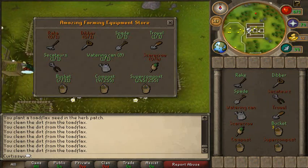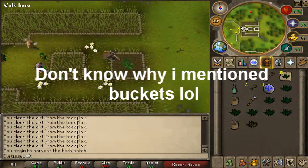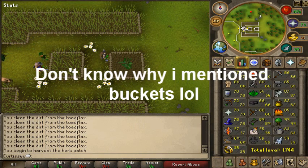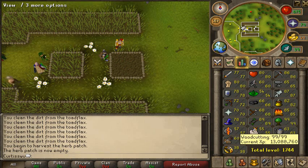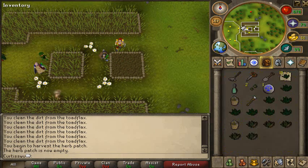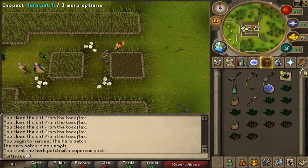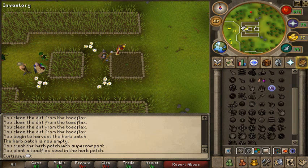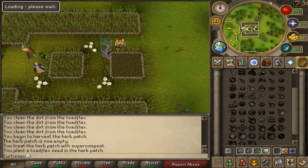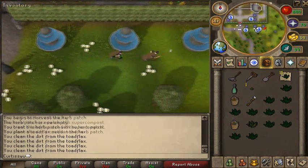I've run out of super compost but I've got 245 and 10 buckets. At the end of this I'll show you how to easily make super compost. People were asking whether to use super compost potions - I had to look it up on the wiki. They cost like 4.5k each and only turn one bucket of compost into super compost. Don't buy that stuff.